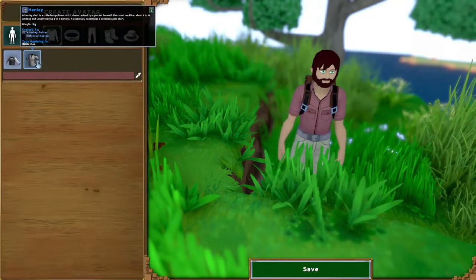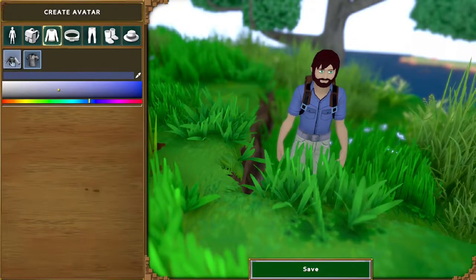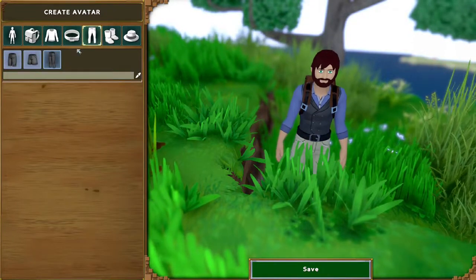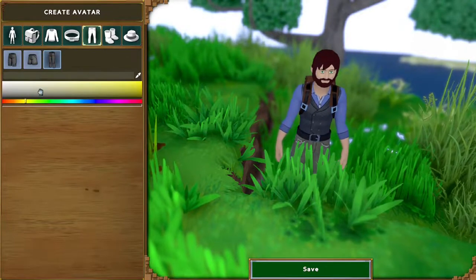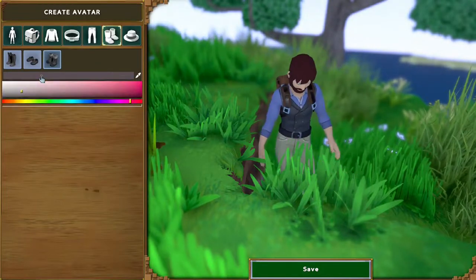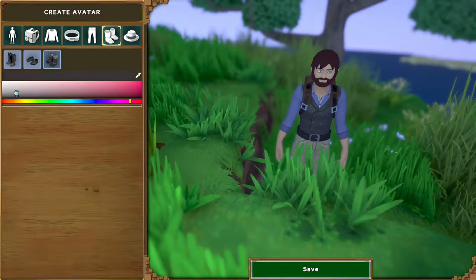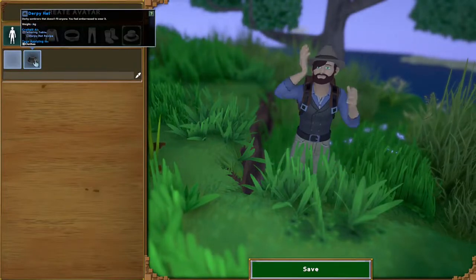There are a few other things here that we can customize as well, such as our shirt or whether we want to wear a vest or not, and both of those colors. We can also change our belt and the color that it is, and we can choose a few different styles of pants — whether we want short pants, long pants, or real short pants — and we can choose the colors for those. We can also adjust what sort of boots we want to wear and those colors.